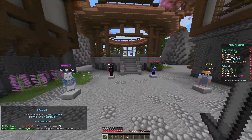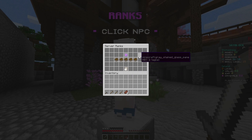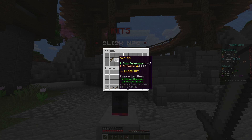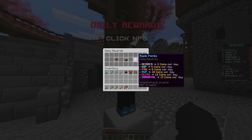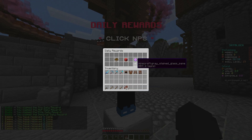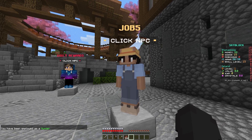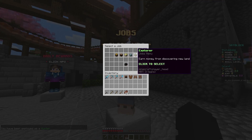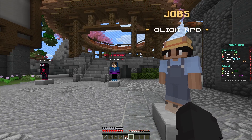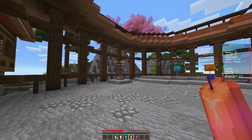Working our way down from spawn, we've got four more NPCs. There's the ranks NPC which shows you which ranks have access to what perks, and clicking it goes to the coin shop. The kits NPC is an easier way of claiming kits — you can see the requirements and rating of each kit. The daily rewards NPC lets you get daily rewards of coins; depending on your rank you'll get more coins per day. The jobs NPC is where you can select a job from five options — once you click it you get employed and earn money based on what that job is. For example, if I select hunter I'll earn money from killing mobs.